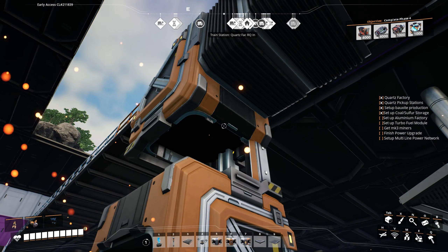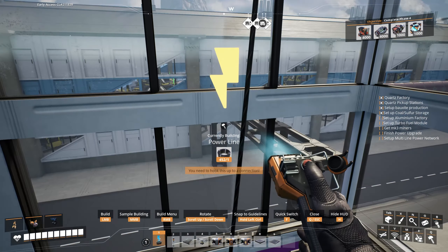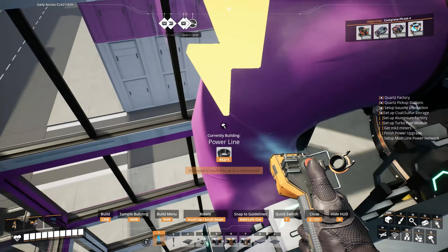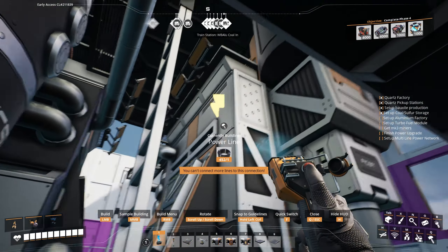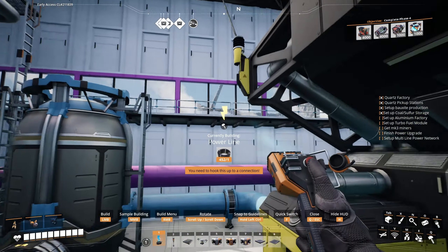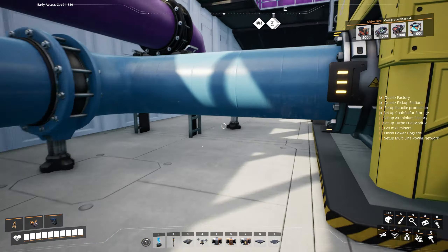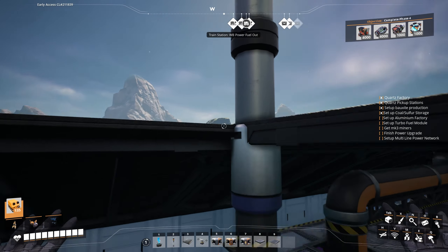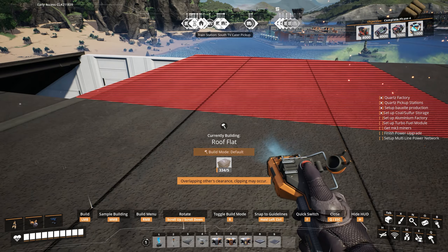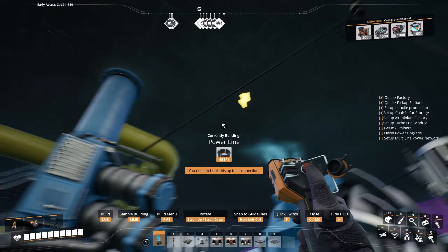Now we just need to hook up some power cables. We have a power line running up the side of the building here that needs to be connected. This machine is connected in there, then we connect the blender's connection. That is almost it for upstairs — there's one more thing we need to do, which is fill in this roof gap, which is too high up to do in the blueprint designer.